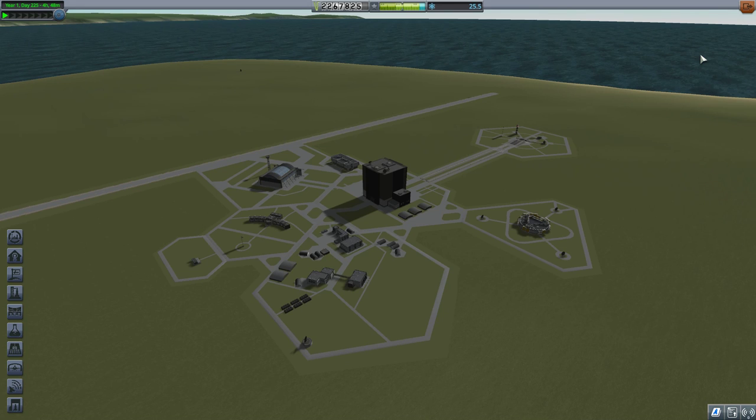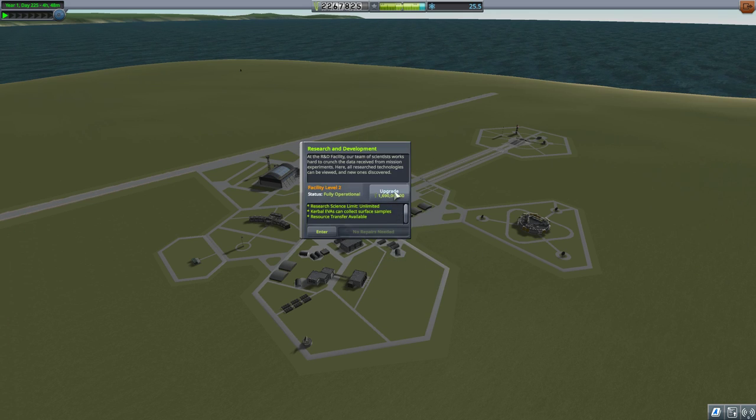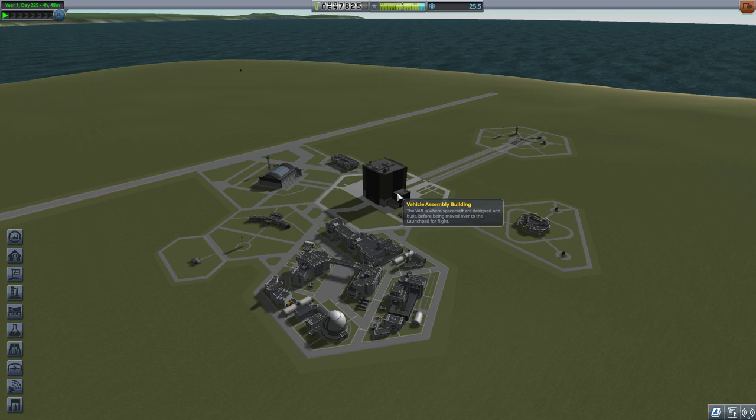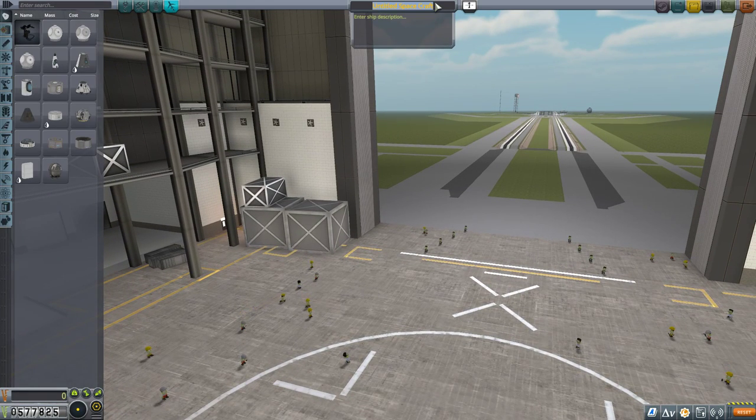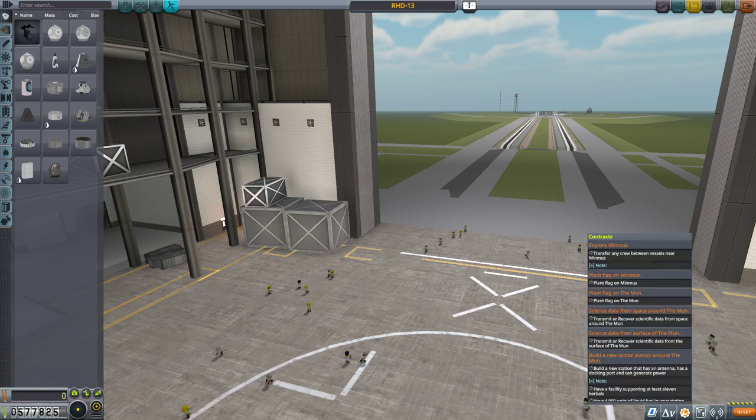I'm going to accept: gather surface-deployed mystery goo observation science from the surface of the Mun; do a complex scan with a rover arm on a Munstone; and goo from the surface of Minmus Shore. Let's now start to build out a mission for all the stuff I have. I have a lot of money, so I could upgrade my VAB or R&D. I'm going to upgrade my R&D — research limit now unlimited. The first mission I'm going to do is go to the Mun.